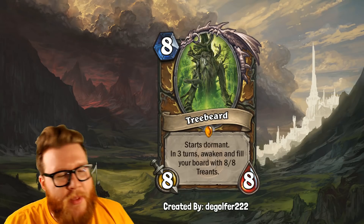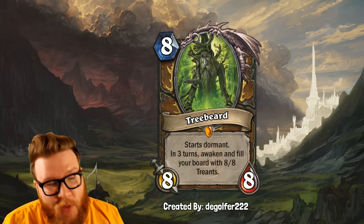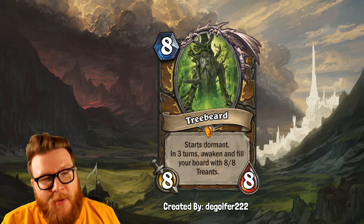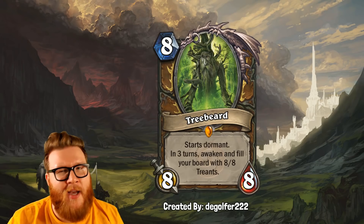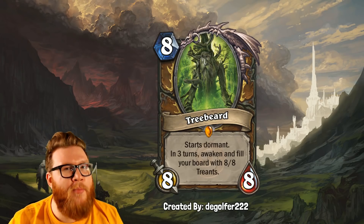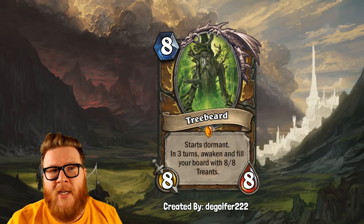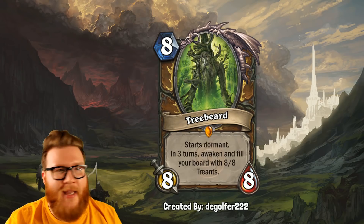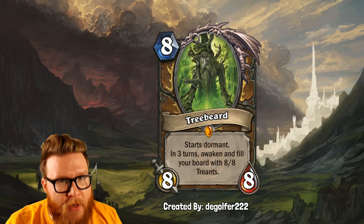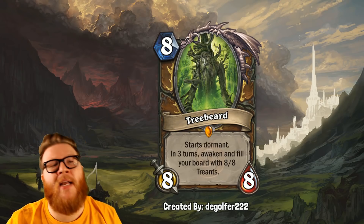Next up, we have another version of Treebeard, this time from DaGolfer. It's an 8-mana 8-8 that starts dormant, and in three turns it awakens and fills the board with 8-8 Treants. So you'd get 7 eight-eights on board — kind of like a Chef Nomi-style play, but even bigger, and potentially even earlier in the game. Unlike Chef Nomi, which happens immediately when you play it, unfortunately for Treebeard you're spending 8 mana and nothing happens for a really, really long time — and I think that's the only reason this card is balanced. The payoff is really big, but the Druid is basically passing an entire turn for 8 mana, and that's a very big punish that will often lose them the game.